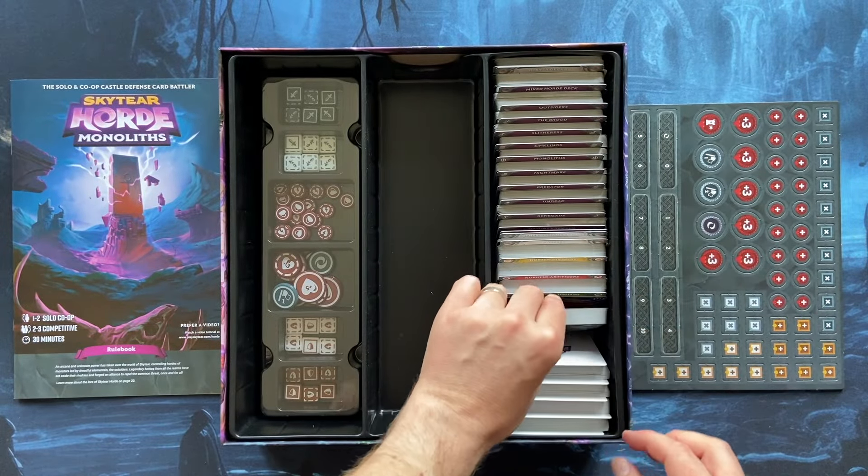Here are the bosses from the base game — the old bosses from Skytier Horde — and here are all the new Outsiders. When you play the game, you choose a player deck, you choose a Horde deck, and you choose an Outsider. So there are many, many different combinations and ways to play this game.